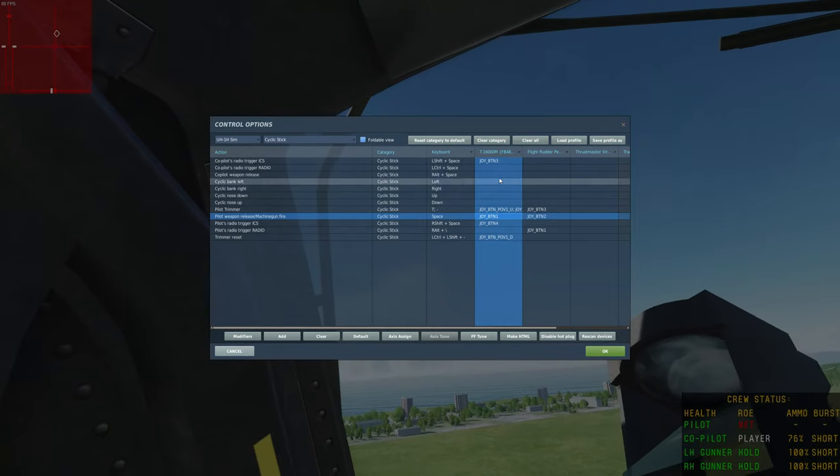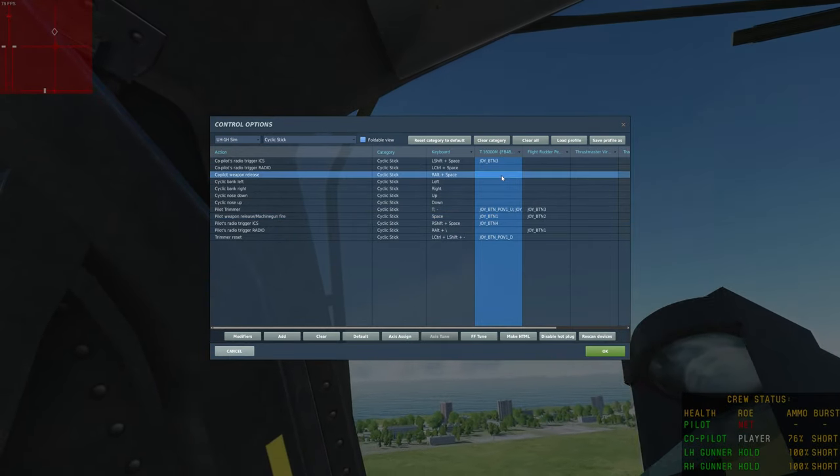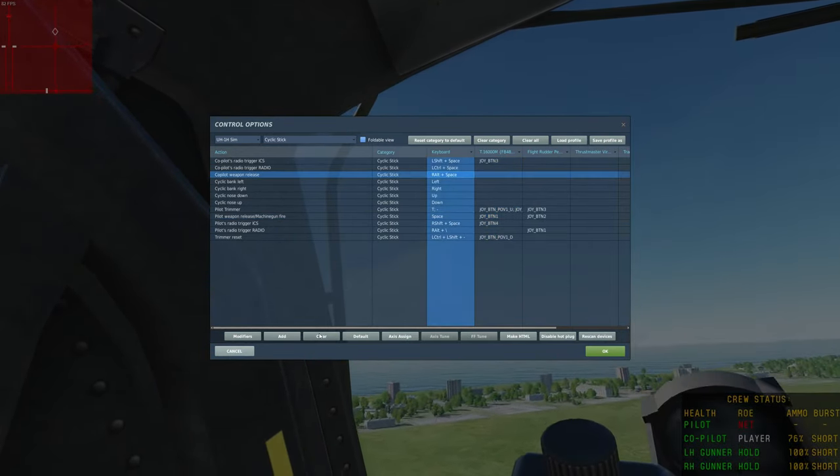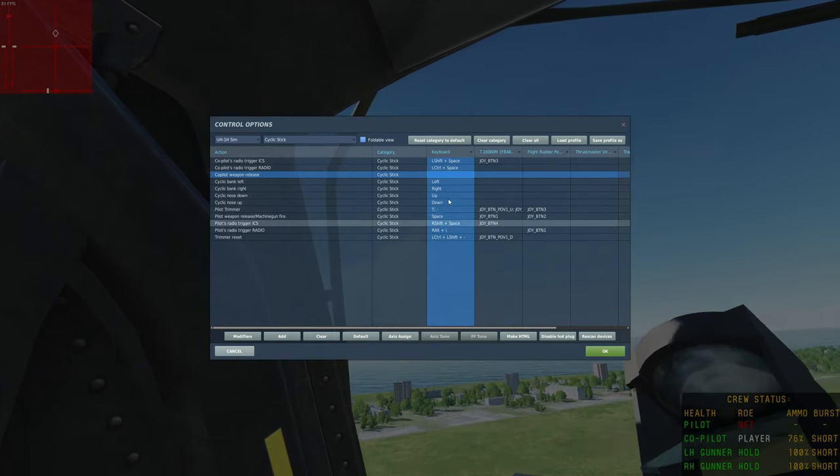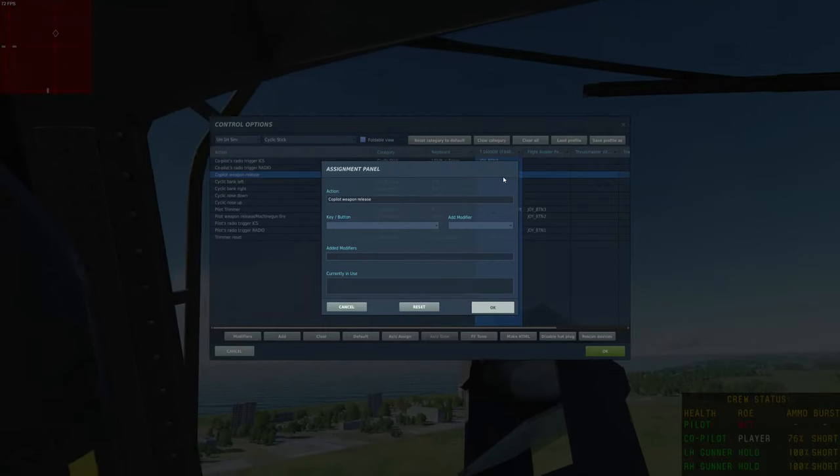We're gonna waste ammo while I'm working. Copilot weapon release — alt space. I don't know if I'm the copilot. Yes you are. Okay, now I don't know what the hell that was mapped to.